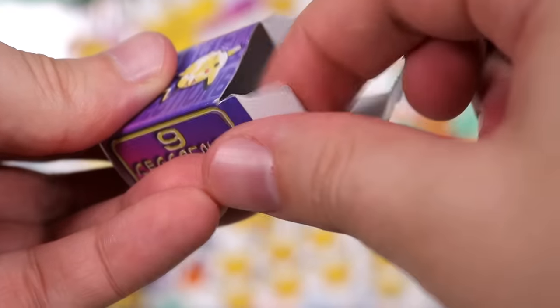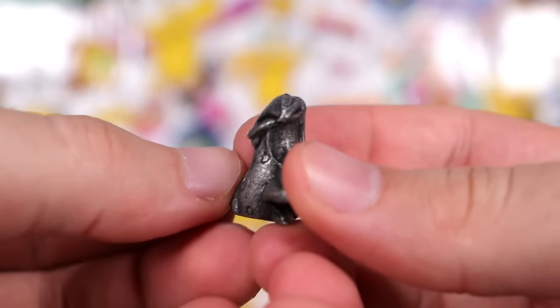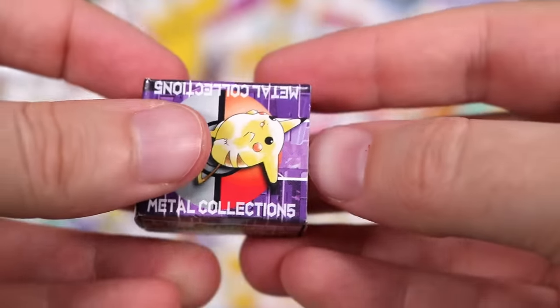Number six — this time we have a Victreebel. Two Weepinbells so far, and now a Stone Victreebel. That vine is making me uneasy.